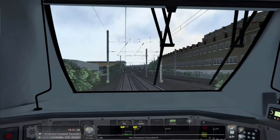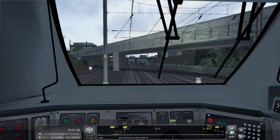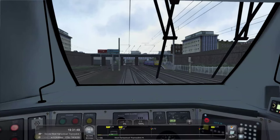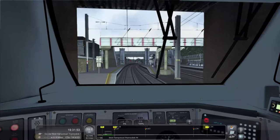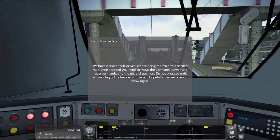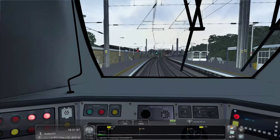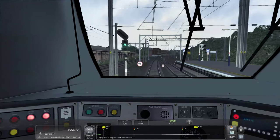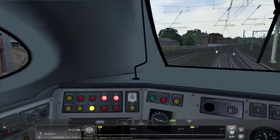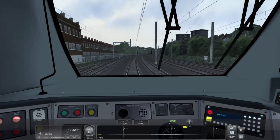We're on the MML now, going past West Hampstead. What the hell - we have a brake fault! 'Driver, please bring the train to a settled halt. Once stopped, move the combined power and reverser handles to the neutral position. Do not proceed until all warning lights have extinguished.' Okay, let's bring this train to a nice halt. I didn't actually know we were going to have a brake fault failure here.